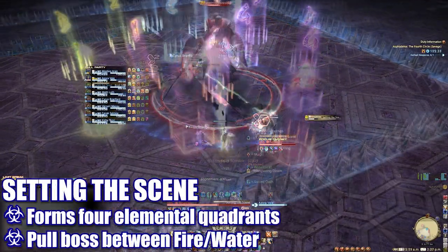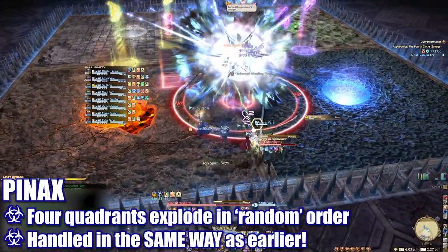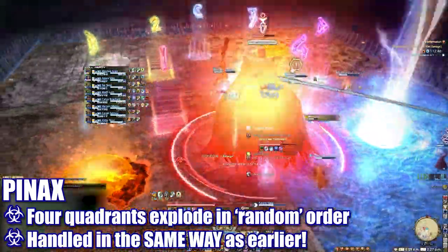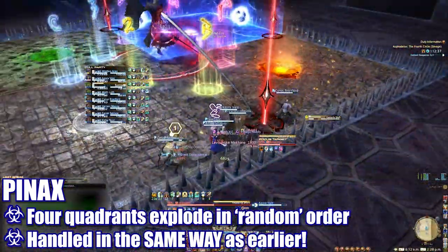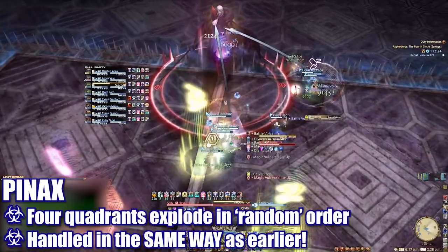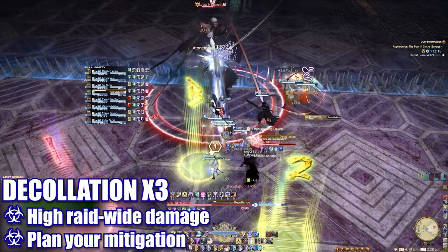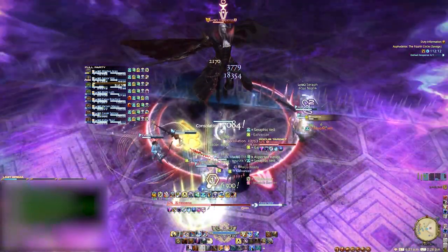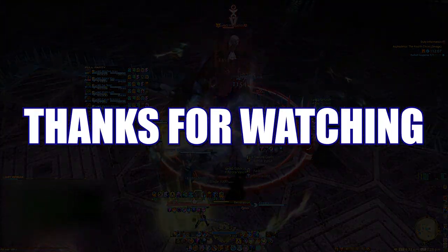This is followed by another Decollation raid-wide blast and another Elegant Evisceration double tank buster. The boss will cast Setting the Scene again and the four elemental panels will form in a random pattern. The boss casts Pin Axe and panels begin to explode one by one in the same manner as earlier — adjust for lightning and water first, then be ready to stack or spread. When the boss jumps to the center, carefully identify what version of the attack is incoming and from which direction before adjusting for it and the third panel explosion. You'll have a bit of time before the fourth panel explosion to position appropriately for the final stack or spread. The panels will then disappear and the boss will cast three more Decollation raid-wide blasts in a row before going invulnerable to cast his enrage — you'll need to bring him sub 50% before this time or you will die. If you have any questions or comments, please let me know. Up next we'll look at the second boss encounter of the Fourth Circle Savage. As always, thanks for watching — till next time.